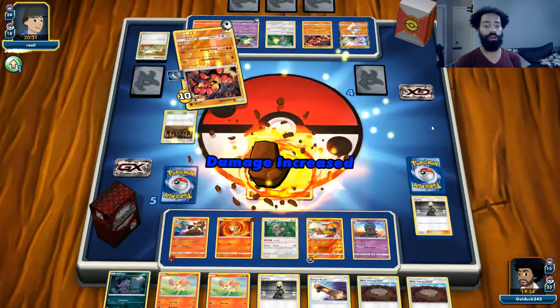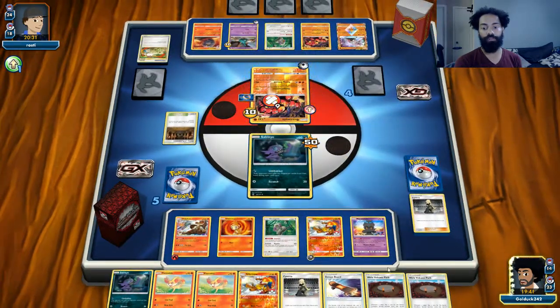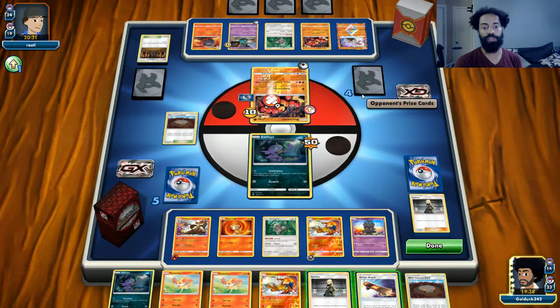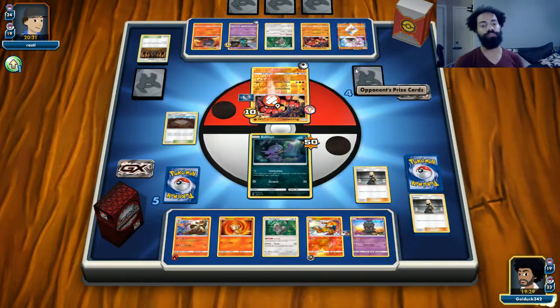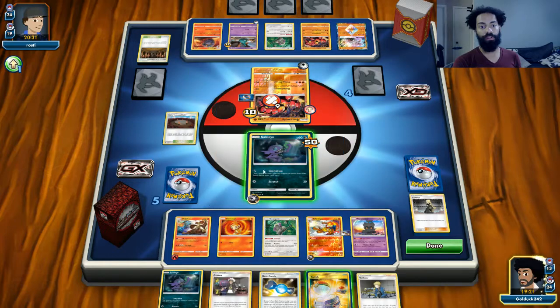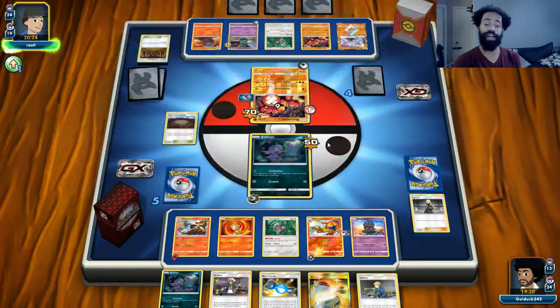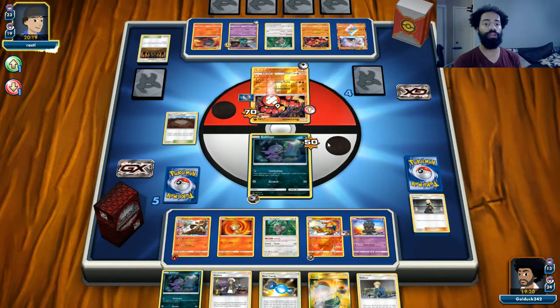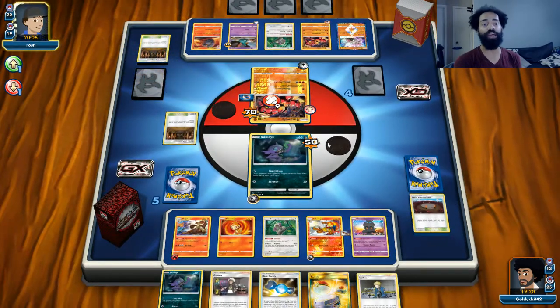He's probably going to get something good with Oranguru. I would probably Cynthia if I were him. We don't have a Weakness to Fighting — we actually have no Weakness at all, which is really good. We're going to put the energy on Infernape and Cynthia. Since we're behind we can use Counter Energy. We got the burn off and now we just sit back and wait. And of course we get tails now when it doesn't matter — so he can't Guzma.